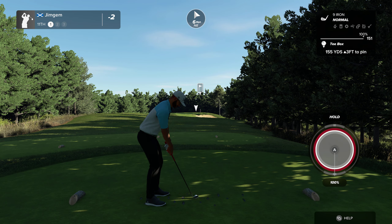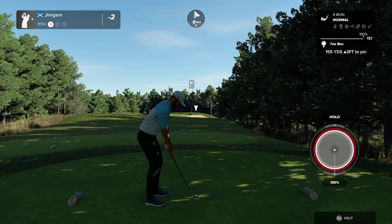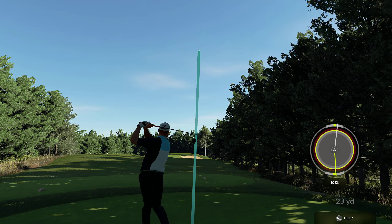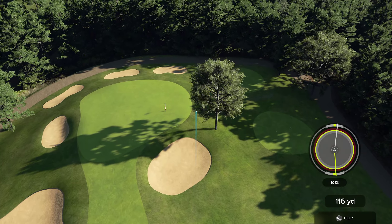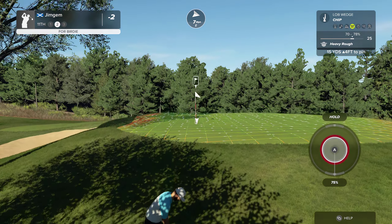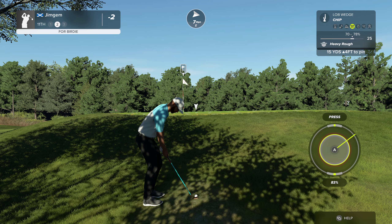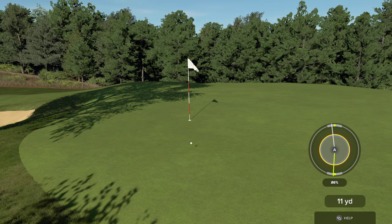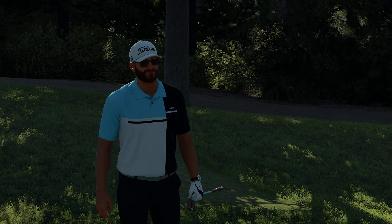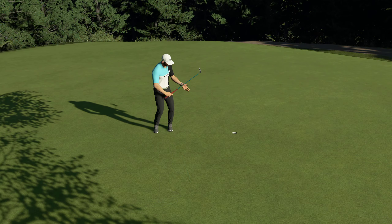11th hole, par three, 155 yards, three feet up. Oh, that's a small little green this one. 151 — we should be okay if we hit a nice one. Again, pushed that a little bit to the right — that might not make the green. I'm going to go with the chip here. Last time I went with the pitch and way over hit it. So we'll just go with a little chip shot. That's exactly what I should have done on that other hole. Nice par.